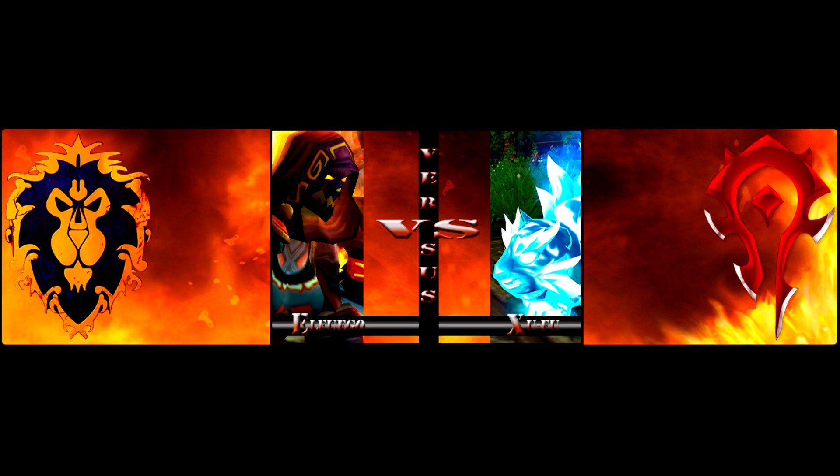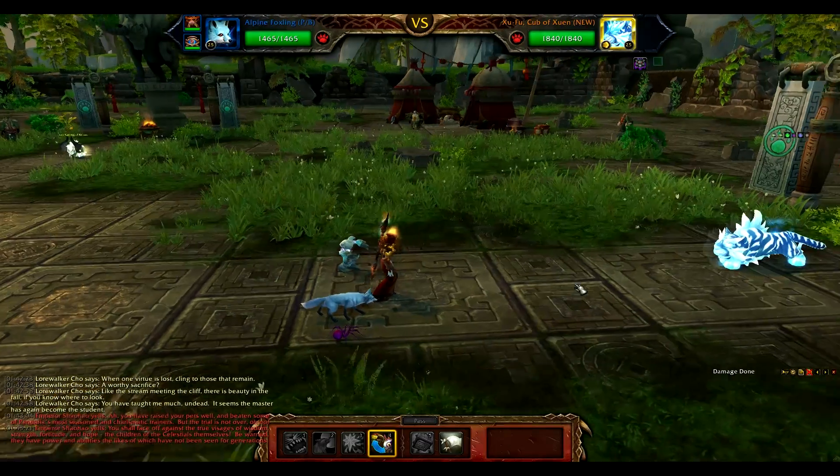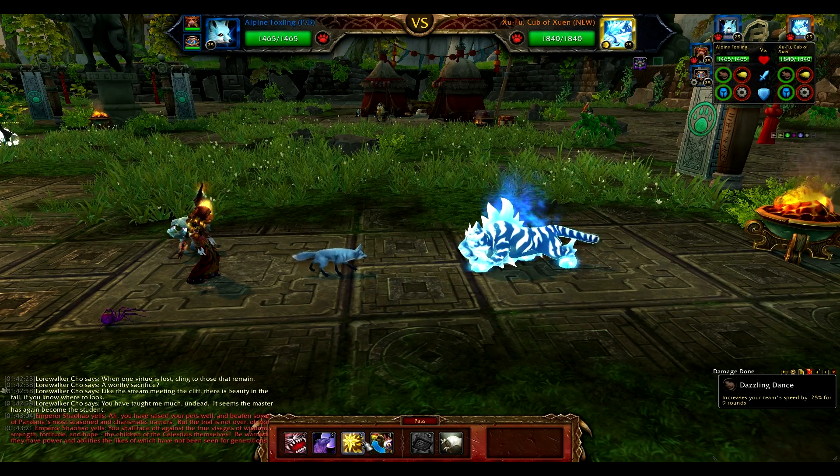Welcome back guys, El Fuego here for WowPetBattle.com. This is the Celestial Tournament Zufu, Cub of Zuen Strategy Guide. In this video we show you how to defeat this weekly encounter. This is a new twist on one of my favorite strategies, the Spider Burn.